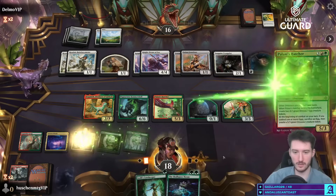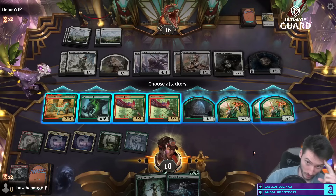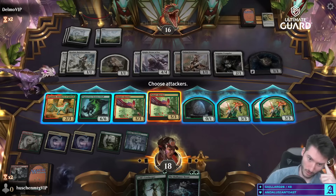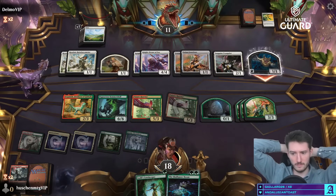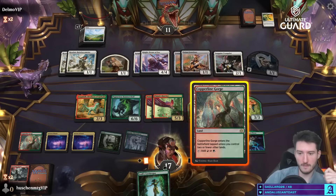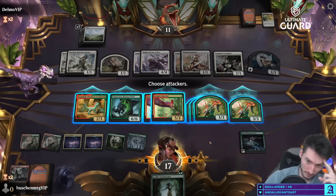Just put another Hatcher down I guess. Should I start attacking with something? I have eight blockers, they have nine attackers. Could get in with one of these — still seven blockers versus nine attackers — should have pretty decent blocks overall. I'll take it; I did expect that, so I think I'm okay here just about. Here's the spot where you really want some trample to make that card actually do something — a Monstrous Rage would just be insane here.